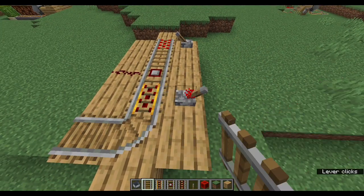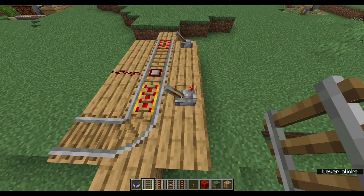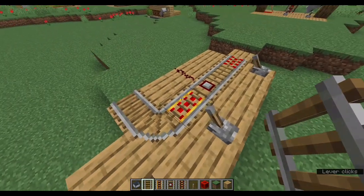There are powered rails. When powered with redstone, they greatly speed up minecarts, but they'll bring carts to a stop if they're not powered.